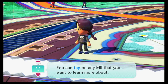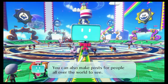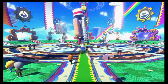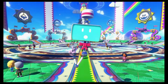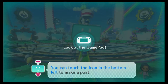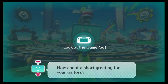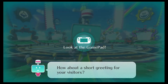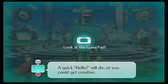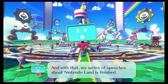You can tap on anything that you want to learn more about. You can also make posts for people all over the world to see. You can touch the icon in the bottom left to make a pose. We have here our little monitor friend, Monita, who likes to give us instructions on what to do when you're in the game. A quick hello will do, or you could get creative. And with that, my series of speeches about Nintendo Land is finished.